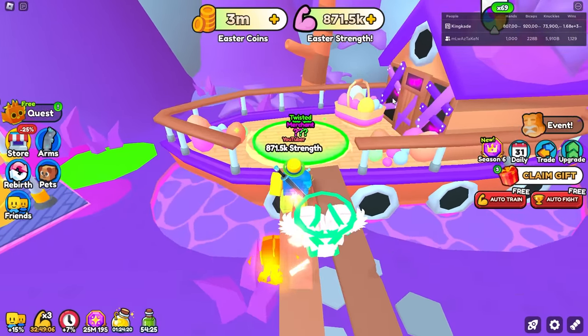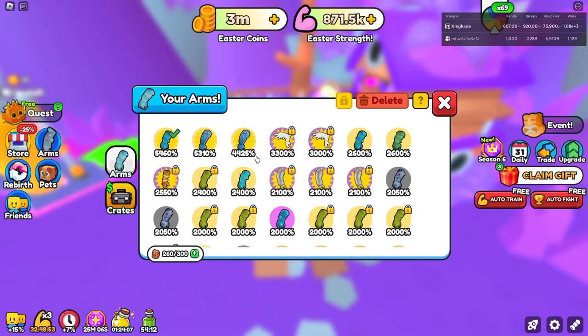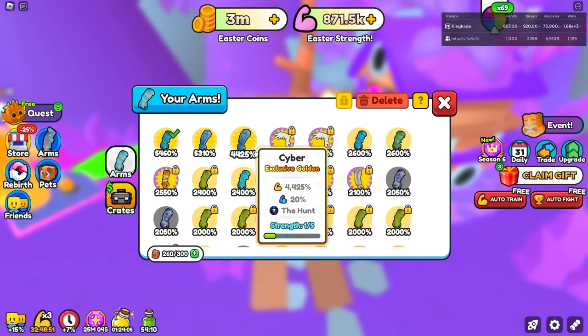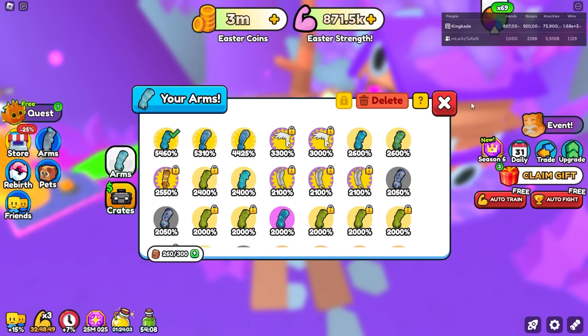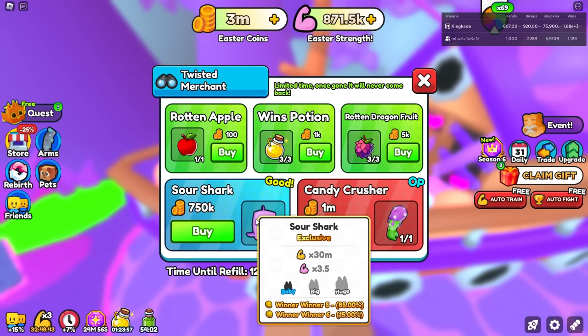This is probably the main egg we're going to be opening because these have better stuff. We also have the Twisted Merchant, so it looks like we can get some better stuff in here. The Candy Crusher arm — it looks like this is actually the brand new best arm. The cyber armor did 2,950, and I didn't really max it out, but now this one does 3,000. So that's pretty good.